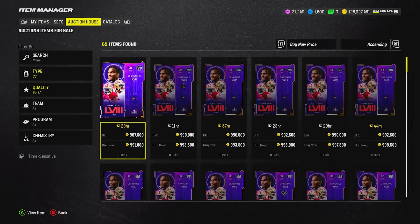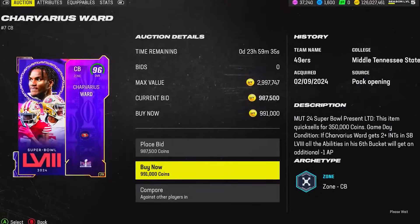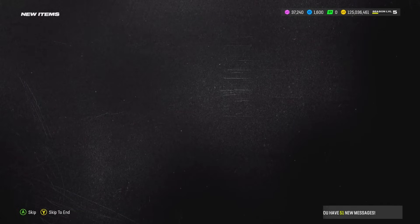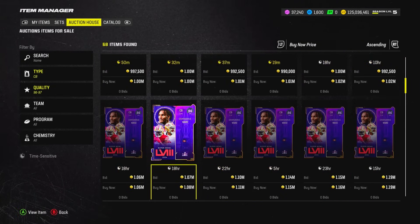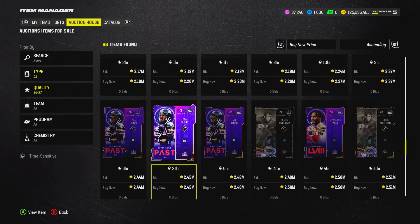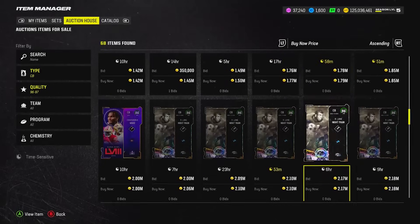Starting at corner with 96-97 overalls — we have Trevarius Ford, former Kansas City Chief. He got a big contract from San Francisco a few years back and we couldn't match it. We had young corners like Sneed coming up so we couldn't afford him, but he's become one of the best corners in the league on the Niners. Happy for him — hopefully he loses on Sunday, though.